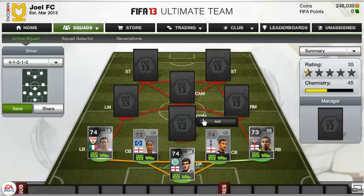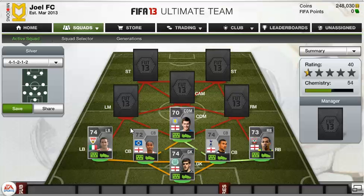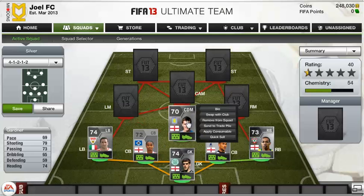In the CDM position I could have had Craig Gardner, but I have Gary Gardner instead, just because I think his shot is absolutely incredible and I prefer him. Gary Gardner has 69 pace, which isn't the greatest, but he has got 79 shooting, 73 passing, 65 dribbling and 74 heading. He's got an absolute monster of a shot on him — an absolute rocket — and he scores so many long shots for me.